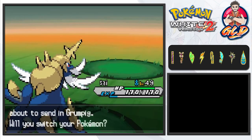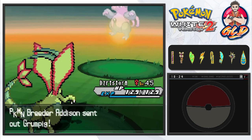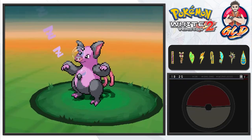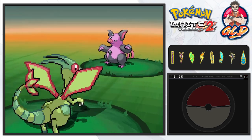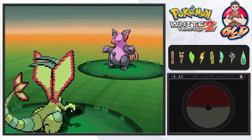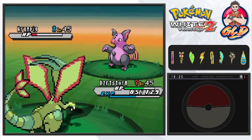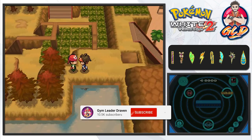Samurott grows to level 49. Here comes Grumpig — I do not like Grumpig, so let's go with Desert Storm and use rock slide. That wasn't strong enough, so here we go with earth power, using everything in our arsenal. It went back to rest — it's using snore on me. Let's go with the dragon breath attack. It's wide awake now, so let's use earth power and take away everything it's got.